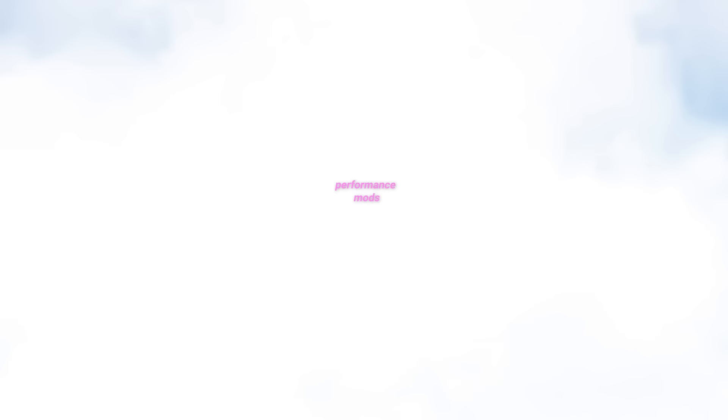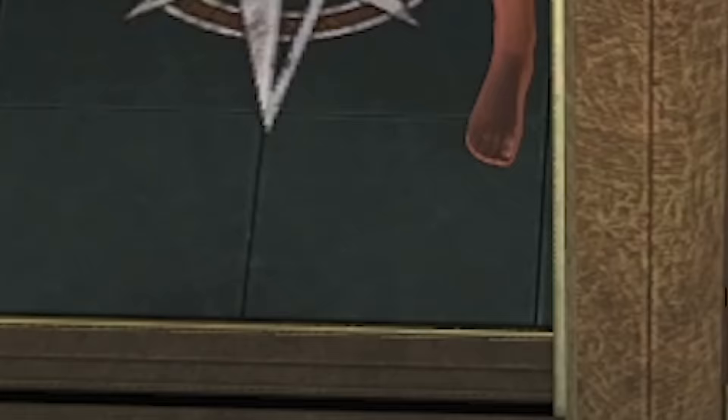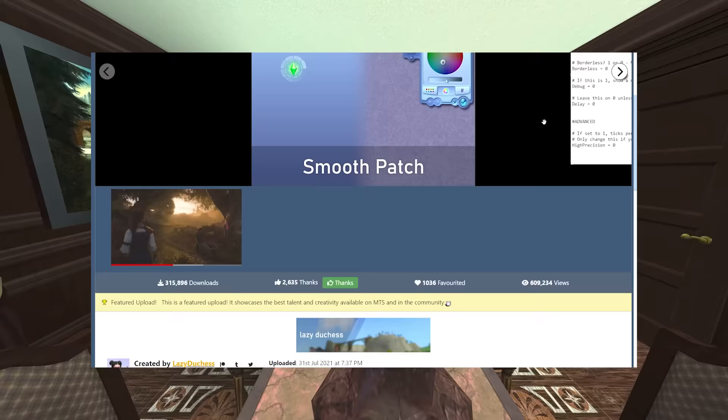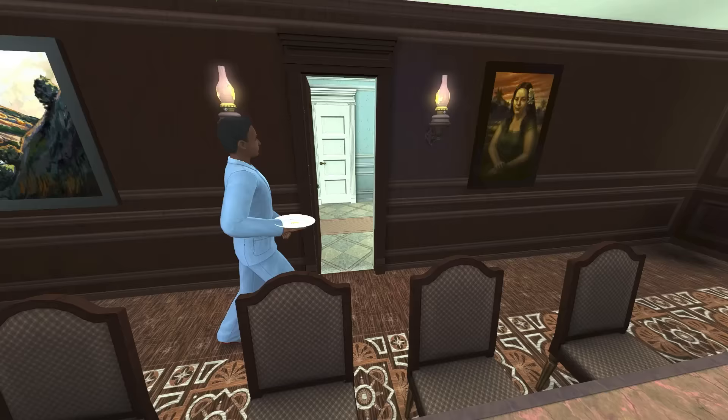With all the basic fixes out of the way, let's move on to some mods that will help with performance. The first is the icon, the legend: the Lazy Duchess Smooth Patch. This mod is essential at this point. I will say I didn't really notice a huge difference before and after I installed this mod, so although what it does can be very subtle, it does help a lot and it's definitely a must-have.